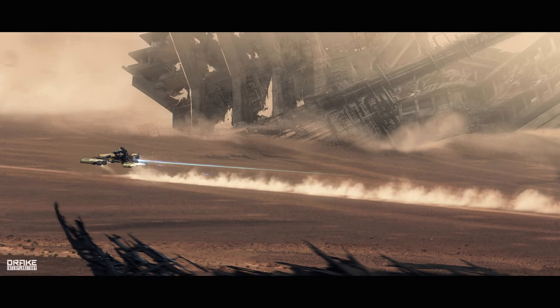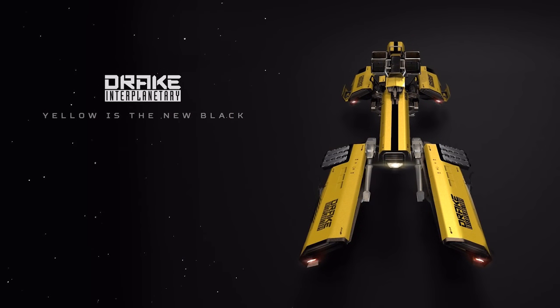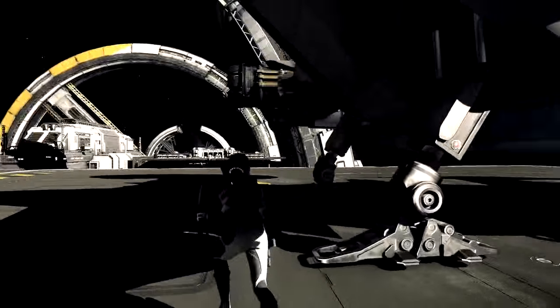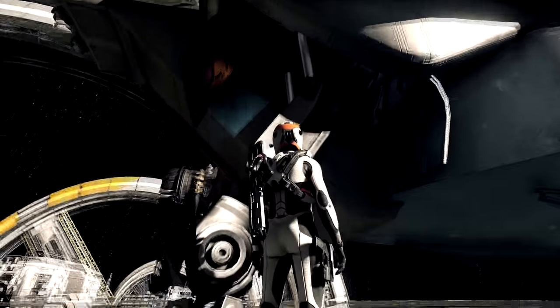The Dragonfly is only capable of mounting size 1 weapons, but you can swap them out for other size 1 weapons. Port and plug restrictions may apply in the future when they get all that system worked in. There is also room for ballistic ammo. The second rider must always face to the rear of the Dragonfly — it can't face forwards.